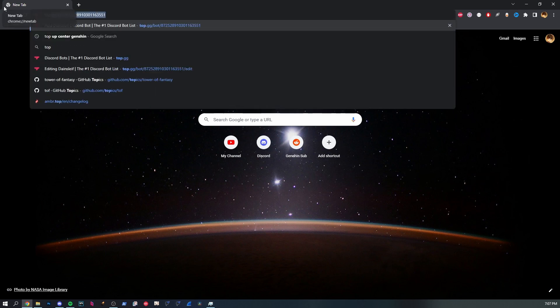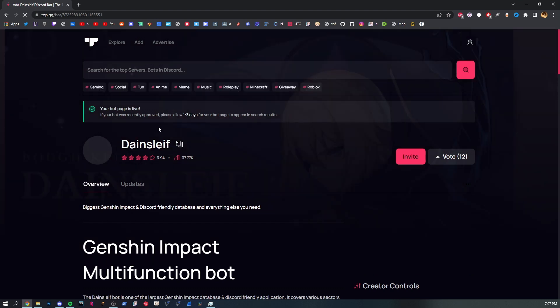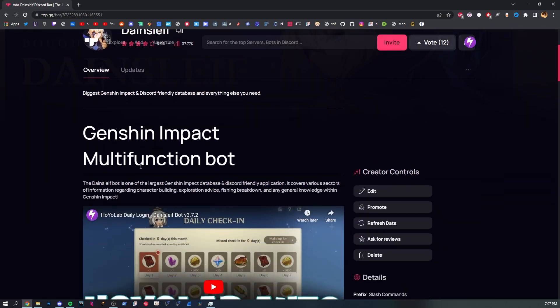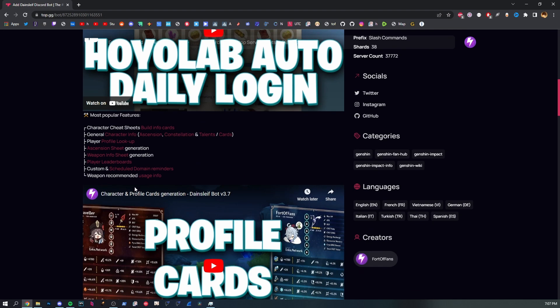The first thing you should do is go to the top.gg page for the bot. As you can see right here, it's the Genshin Impact Multifunction bot. You can go through here — it lists the most popular features.